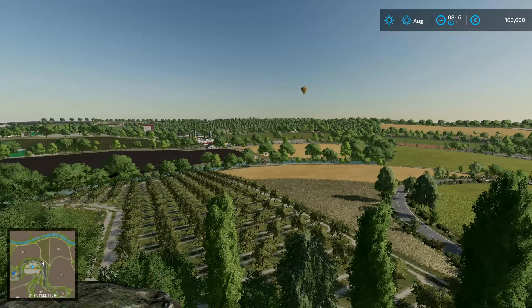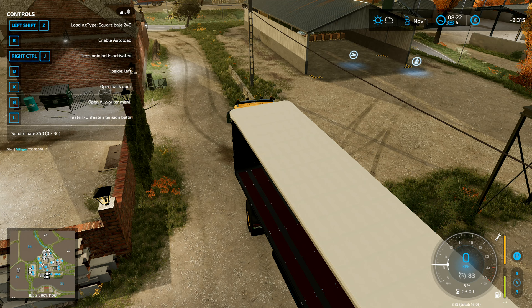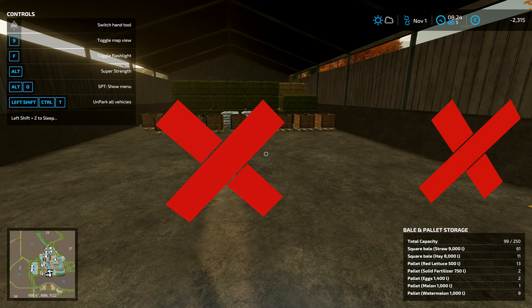Hey folks, it's Frithgar here — welcome back to Farming Simulator 22 with our realistic series. I'll take this one and set it to barrel metal euro pallet. In here I've got the melons, the red lettuce — keeping all of that — and I've got some straw which we're going to keep back for when we've got cows.